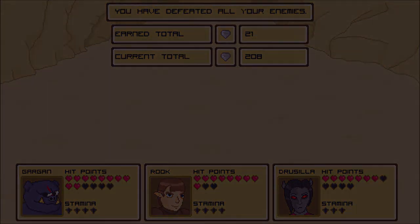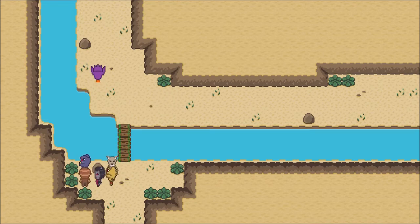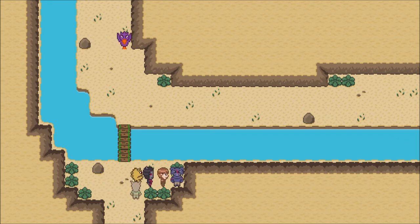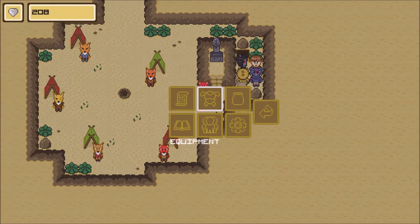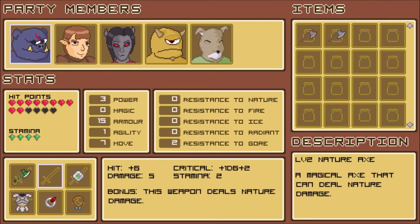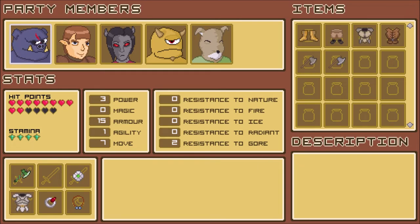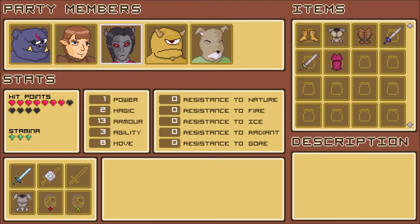Fight's over. Okay, let's see what we have here. First, look through the shrubs - nothing. Oh, what's this? It's like a camp! We'll take their stuff immediately. Boots of speed - what do they do?